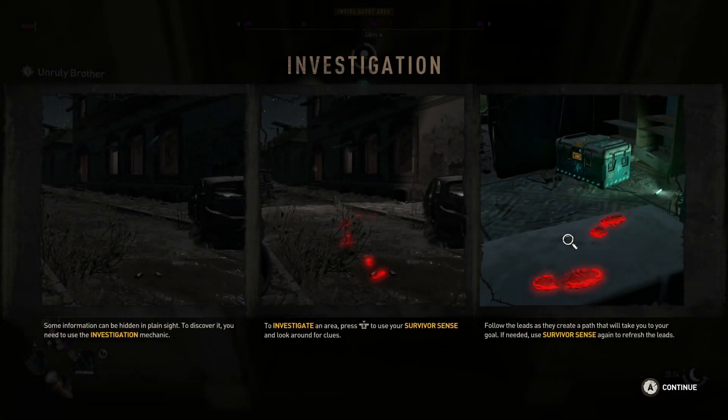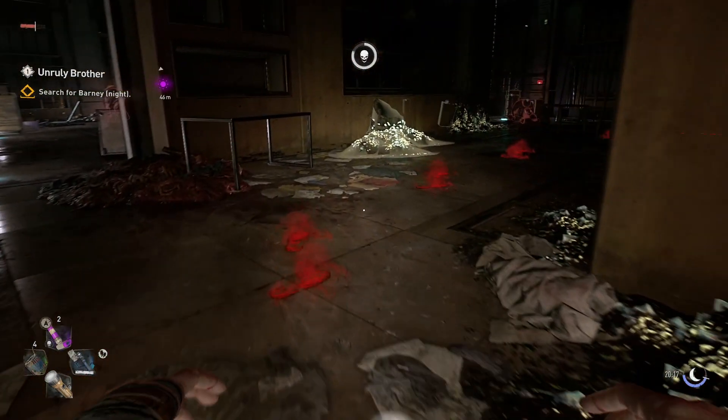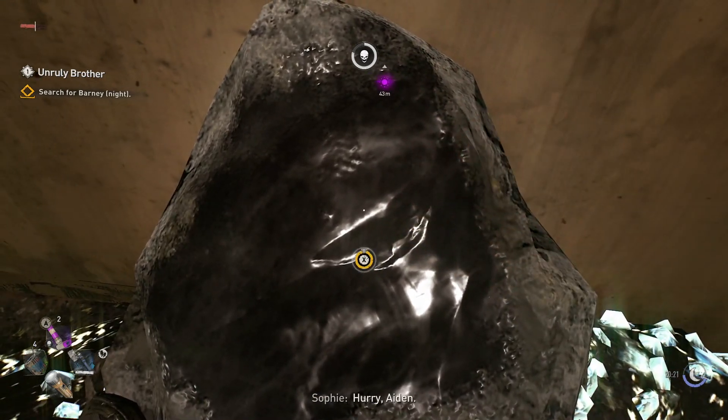Aiden radios Sophie: 'I found a radio and a body - male, white, bald man. I'm sorry Sophie.' Sophie: 'That's not Barney - that's Kojak, one of ours. Barney can't be far.' The player investigates further, scanning for footprints. 'I just have to scan for the feet and follow the feet.' They find fresh blood: 'I found blood, it's fresh.' Sophie: 'Hurry Aiden.'